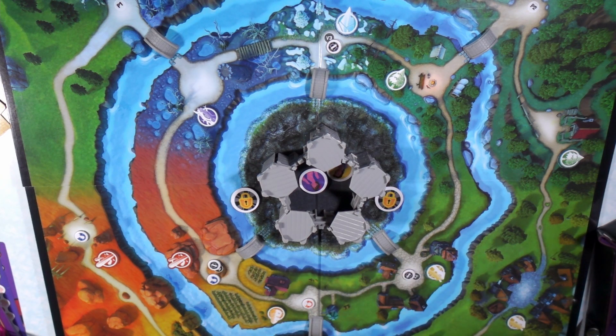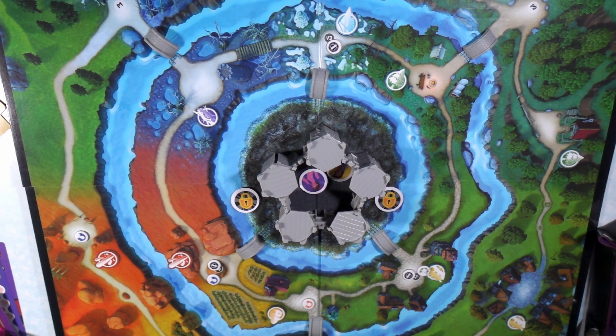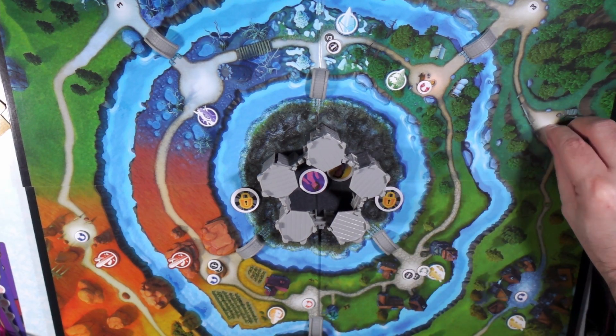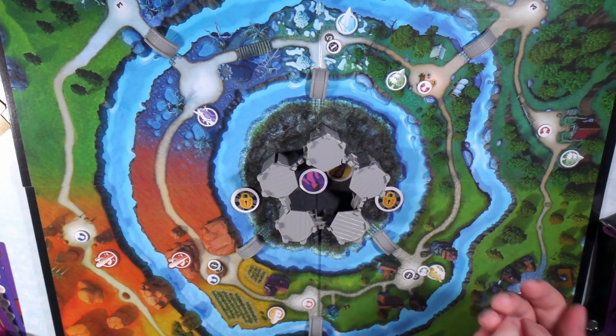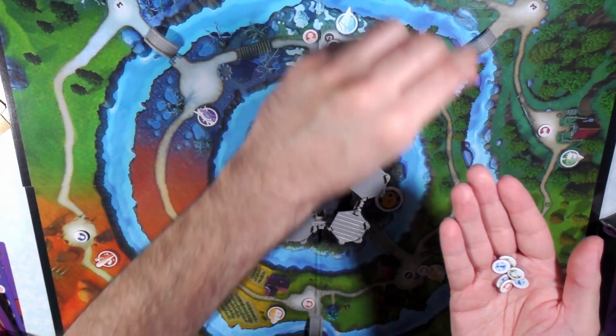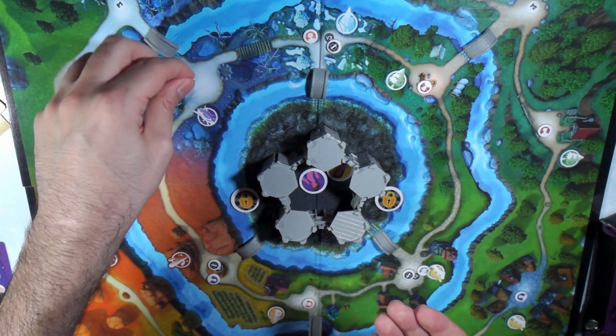They just delineate where you're going to be putting villagers. I keep them in a separate baggie just so it's easier to take them out and put them away after.